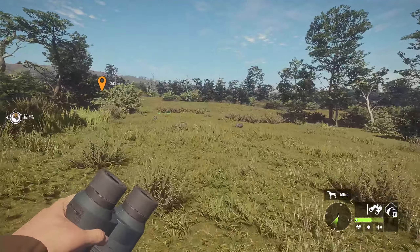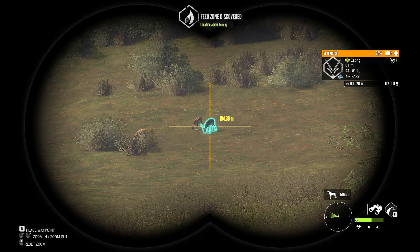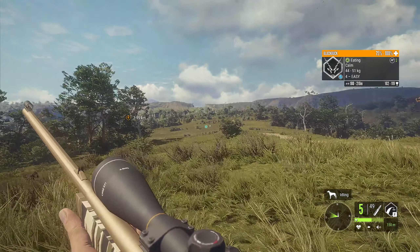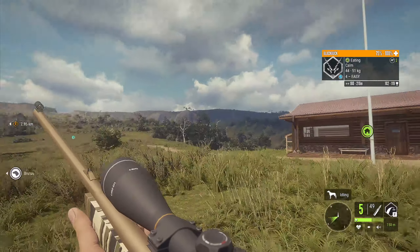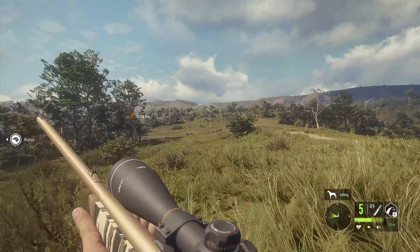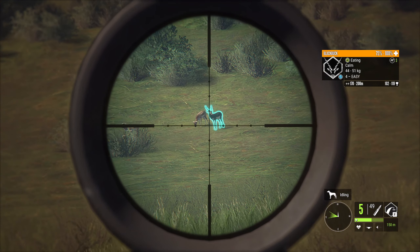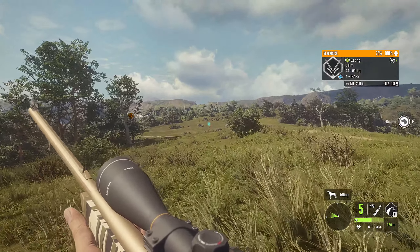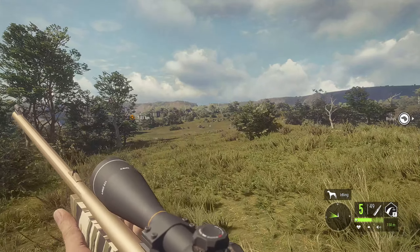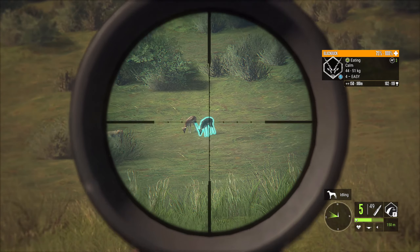Here we are at the outpost. 119 for the black buck - that could be a gold. Let's get a little closer. I'd much rather get this black buck here. Black buck minimum is 106. This guy should be - I don't want to ruin it though. I want to make sure I'm within the right zeroing range so I can put it right on his chest. I've had a bunch of shots at black buck on this map and a lot of times it just hasn't worked out.